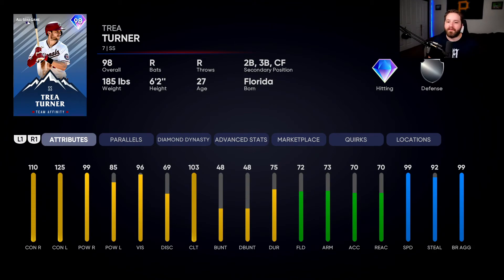First off we have Trey Turner. He just signed for the Nationals. I think this card might be one of the better ones. His swing is amazing, he's got great hitting attributes. The fielding is maybe a little bit of a problem, but still very doable, and he's got that speed — 99 speed. So if you lead off with him, it's gonna go crazy.